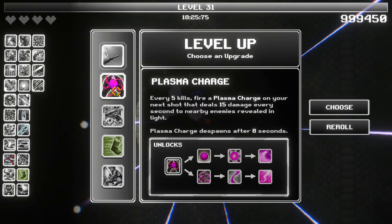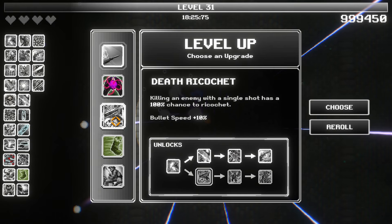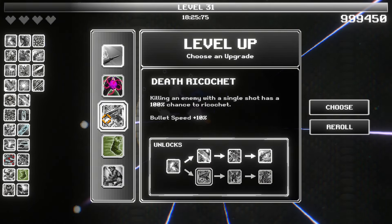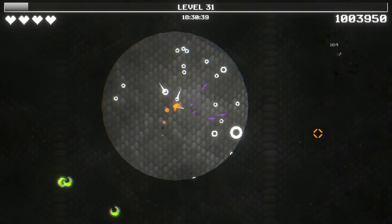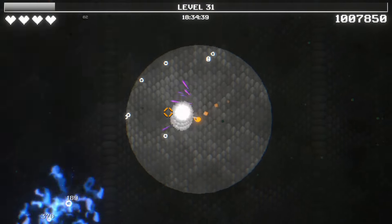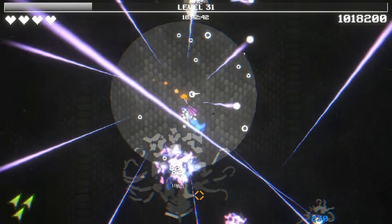We got guided missile, plasma charge, a death ricochet — killing an enemy with a single shot has 100% chance to ricochet. Man, I want the vision upgrade, but this is great. Yes, 100% ricochets. Oh, there's a big experience — I like it.